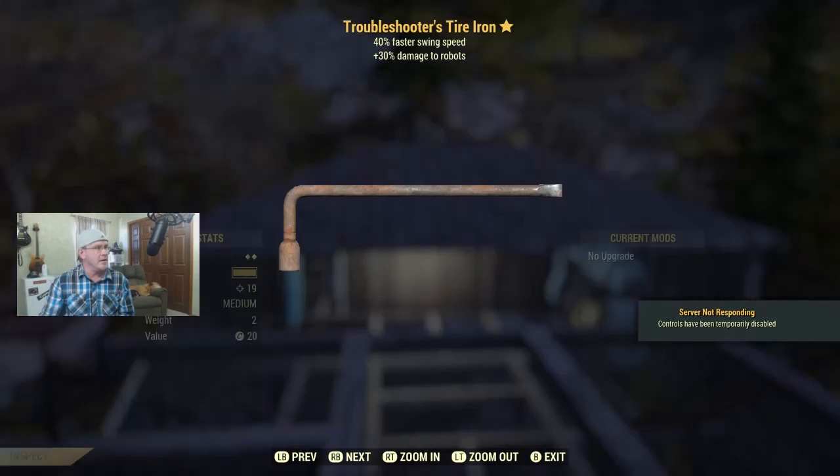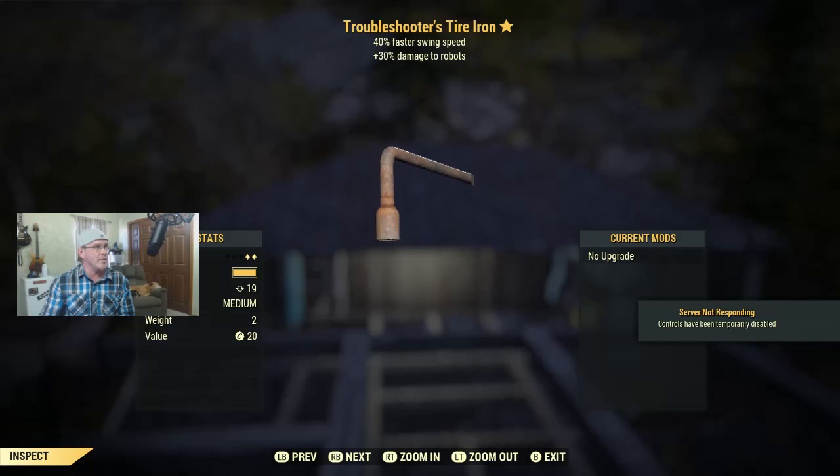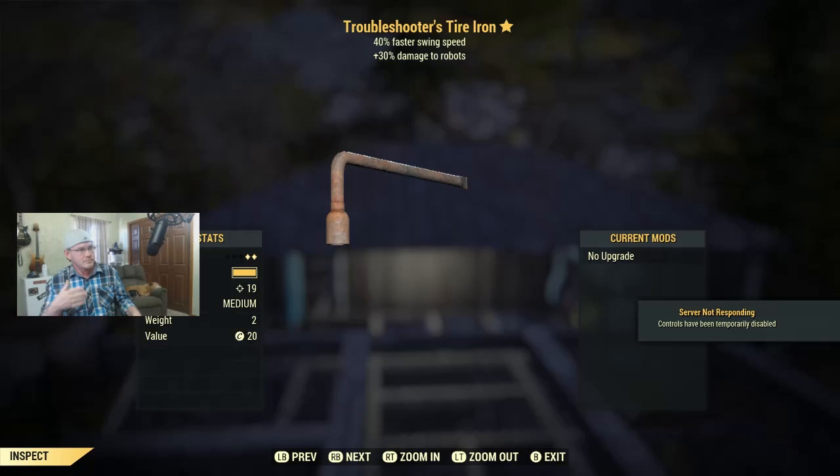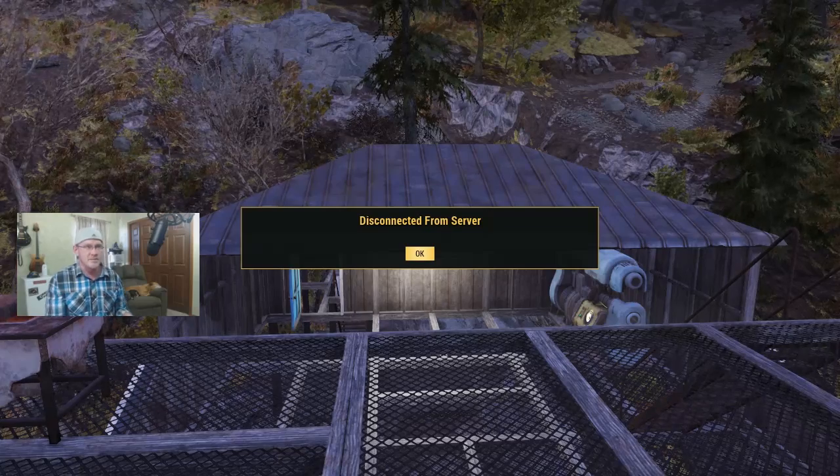Here's a Troubleshooter Tire Iron at level 1. A tire iron isn't the most desirable weapon, but at level 1 this is actually pretty cool — you can equip it right out of the vault. It does 30% extra damage to robots and has a 40% swing speed increase. For those brand new to Fallout 76, one of the first places you'll end up is Flatwoods, and one of the first destinations is the Agricultural Research Center which is full of robots. So despite the 'extra damage to one enemy type' limitation, this is a handy weapon right from the start.